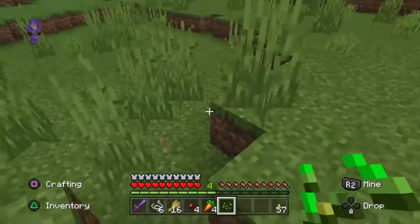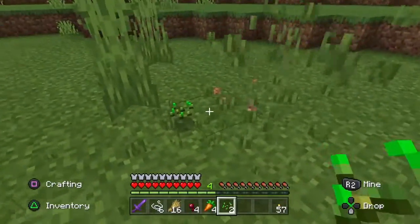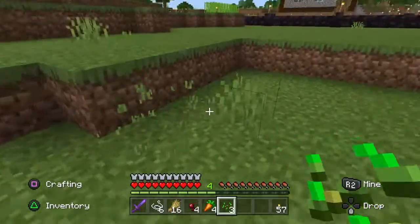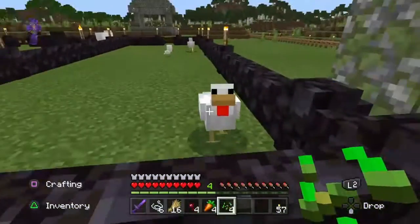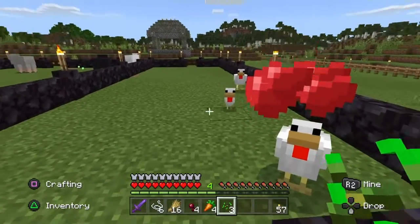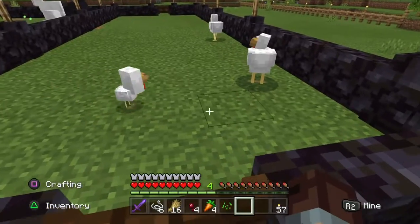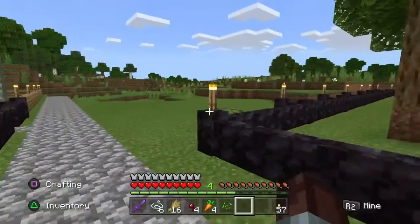I'm just going to run over here and pick some more grass to get some seed so we can feed those chickens and breed them up. As you can see there's a lot of grass around and it grows pretty quickly, so you're forever running around punching grass. We've got four seeds — feed one bird, feed another. The baby bird has stars around it — it doesn't actually breed; it's only the ones with love hearts that breed. And we have a second baby chicken.